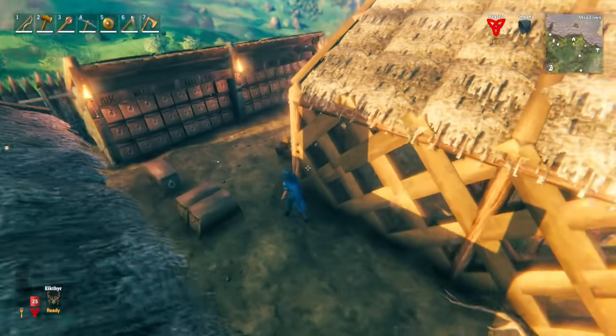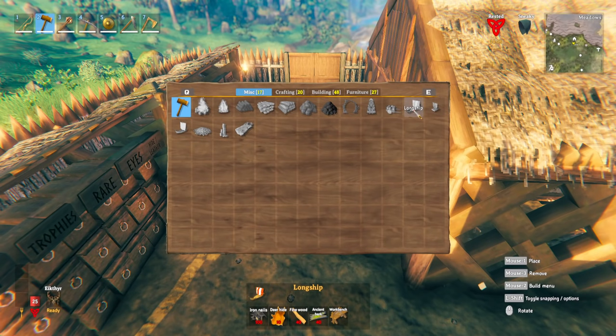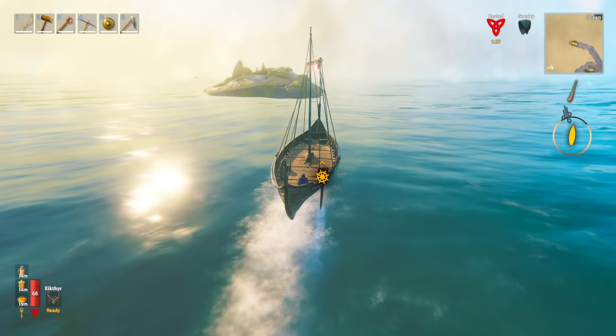What I'm going to do is make the longship first — in order to make it, you can see these are the things we need. This will make my ocean exploration a little bit safer and faster. So I'm going to do that, sail around until I find a leviathan, and then we'll come back and look at how we mine the chitin in the best way possible.